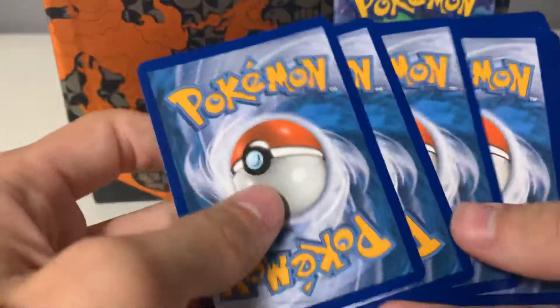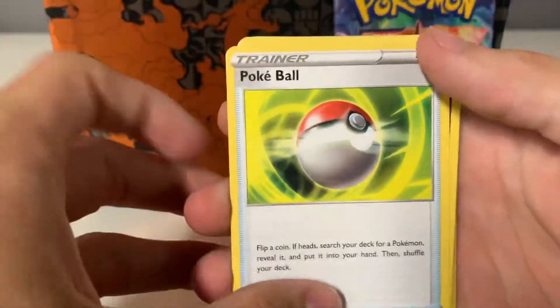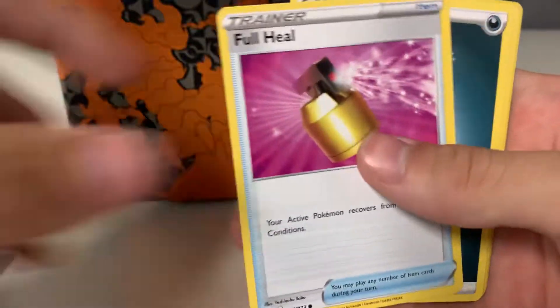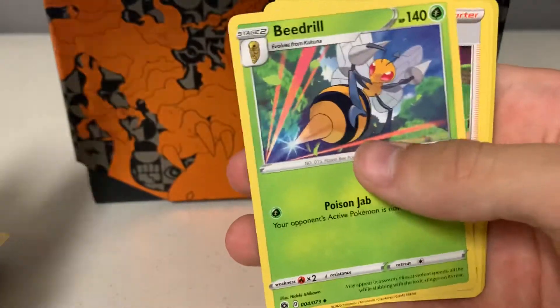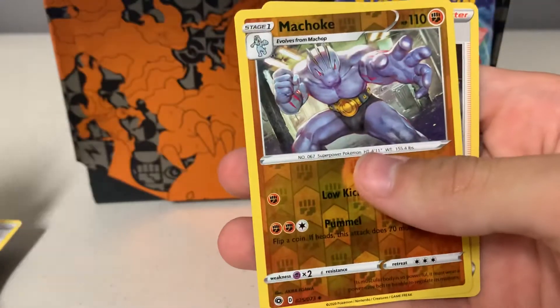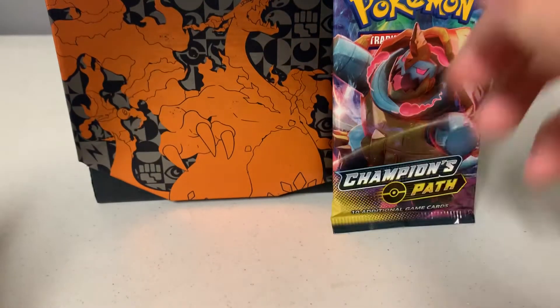We'll do the pack trick for the last two. Pokémon Inkay Galerian, Zigzagoon, Trubbish, Beedrill, Milo, Absol, and Machoke — and Marnie. Alright guys, last pack, can we get anything out of this Stow-n-Side box?